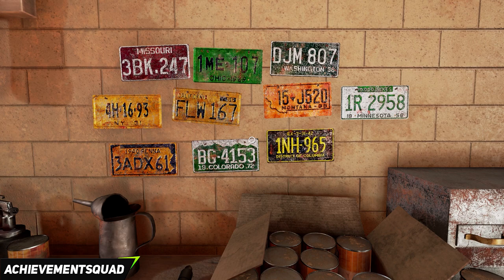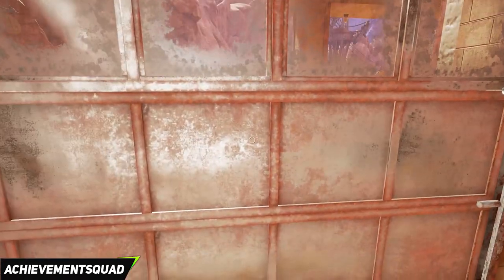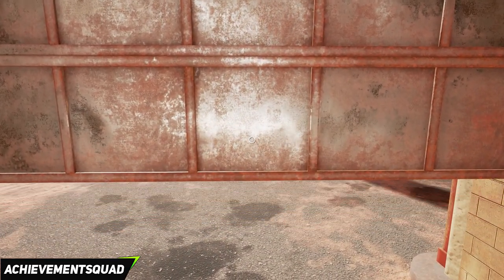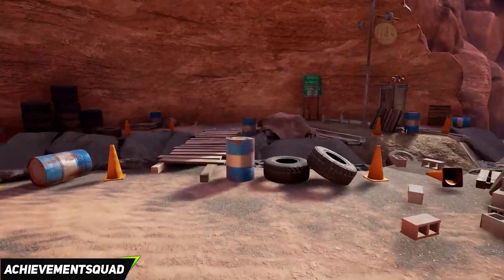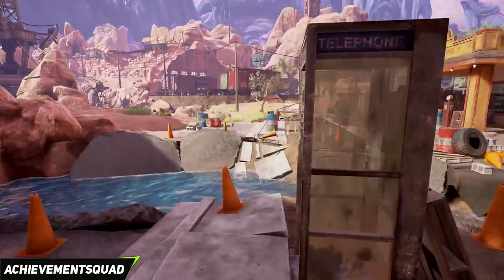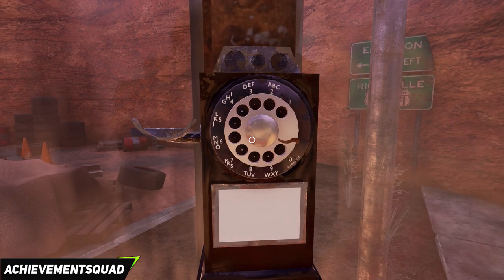If you find an additional number plate from a different state that's not in my list, feel free to add it into the comments below for others to use. The aim of the puzzle is an alphanumeric translation using the old T9 mobile SMS style — like on a Nokia 3310 where you'd push number 2 to get B. Turn around and hit the green button on the wall behind you to open the garage door — take a picture of those license plates first. As you exit this area, look to the left. There is a bridge — go across where you see the bug fly away. There is a rotary phone, and the license plates are your clue to solve it.